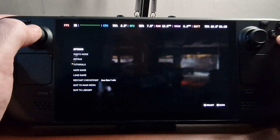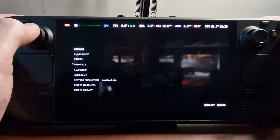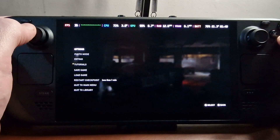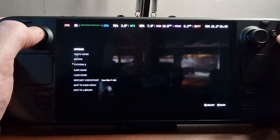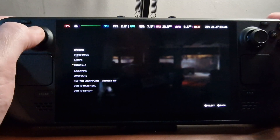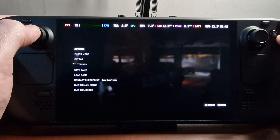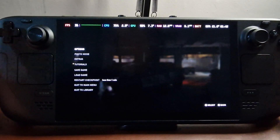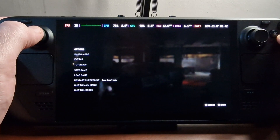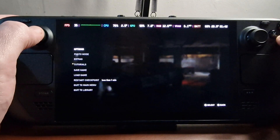Hey gamers, tonight we're going to be testing LukeFZ's FSR2 to FSR3 mod in The Last of Us Part 1 on my Steam Deck OLED. First I'm going to show the gameplay without the mod turned on - just a small section with some combat to give us a baseline. Then we're going to run through the same section, restart it, enable the mod and see how the performance differs. There is a decent uplift in frames per second with this mod enabled. And then I will do a section at the end of the video showing how to install the mod onto your Steam Deck.